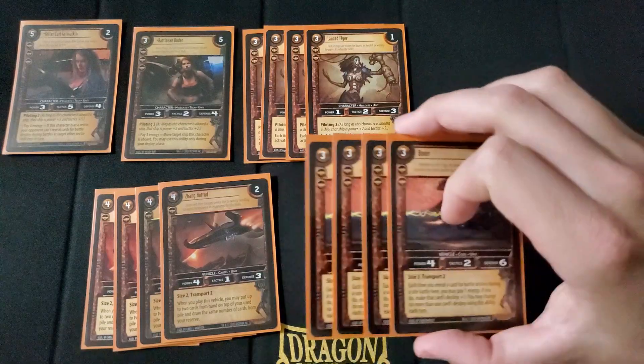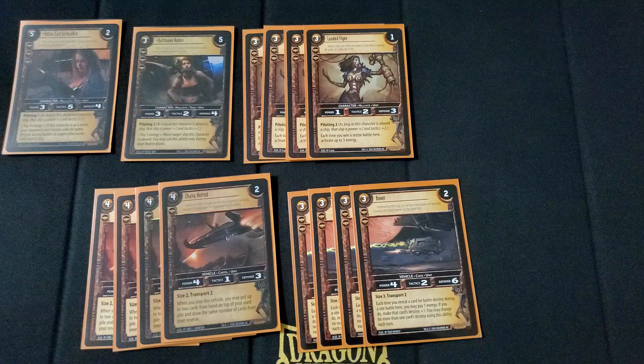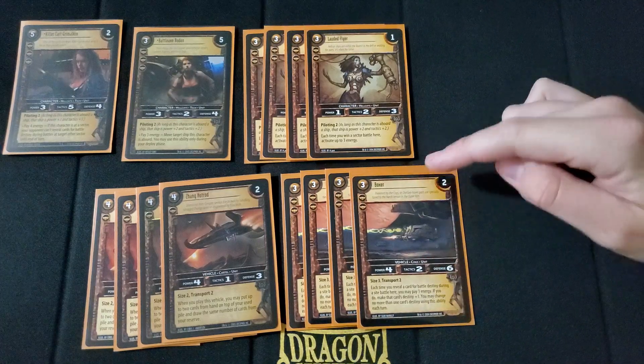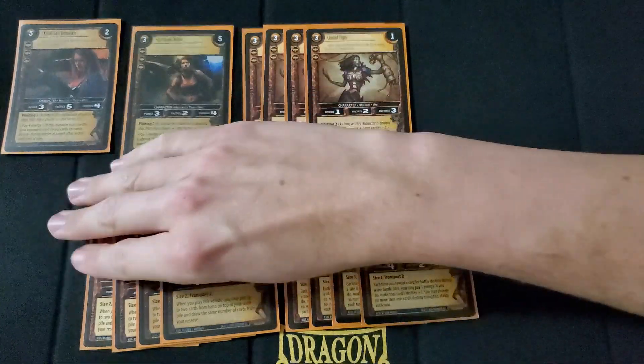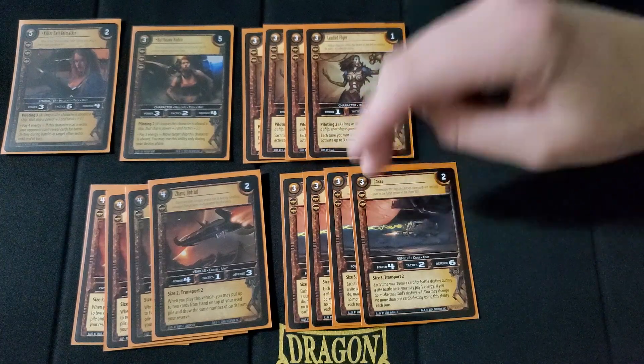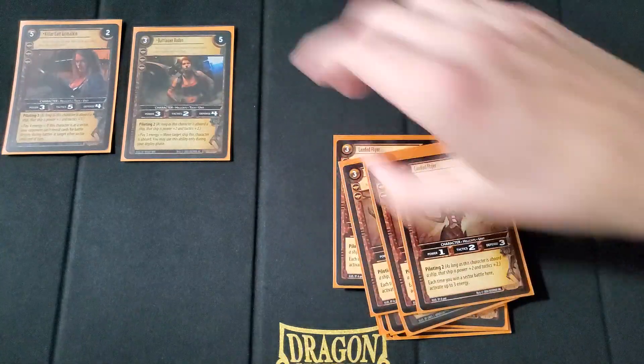Lastly for the ground presence, I run 4 Boxer — 3 cost, 2 threshold, 2 destiny, a 4-2-6 stat line. It's size 3 with transport 2. Each time you reveal a card for battle destiny during a site battle here, you may pay 1 energy — if you do, make that card's destiny plus 1. You may only change one card's destiny during battle each turn. I've never actually used that ability in games — I typically just play it and sit it there. People tend to avoid a site battle with a bunch of 4-power stuff on it, and 6 defense is pretty solid, so if you do lose a battle it can mostly soak up the damage.